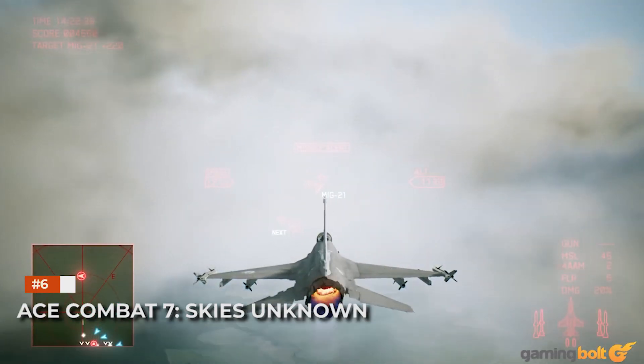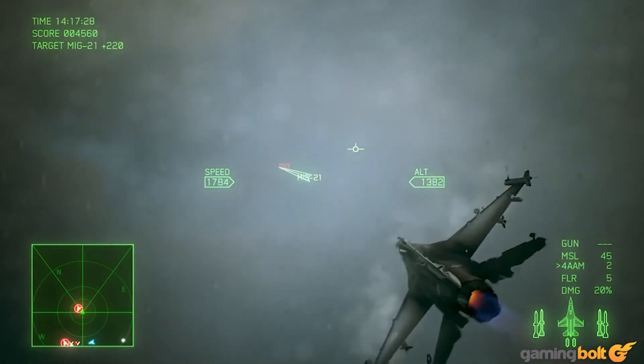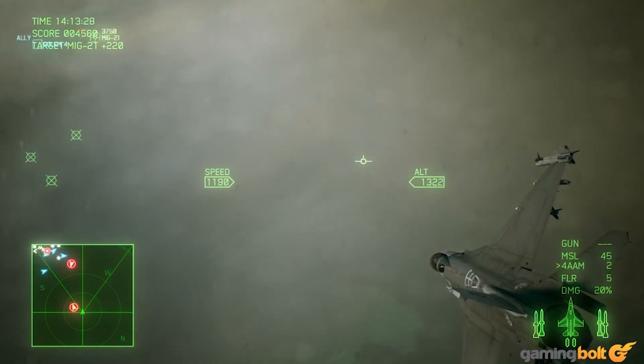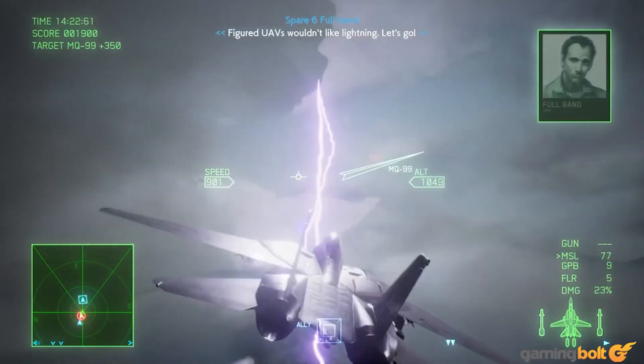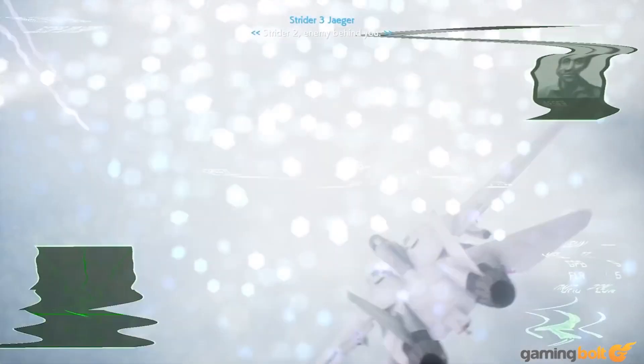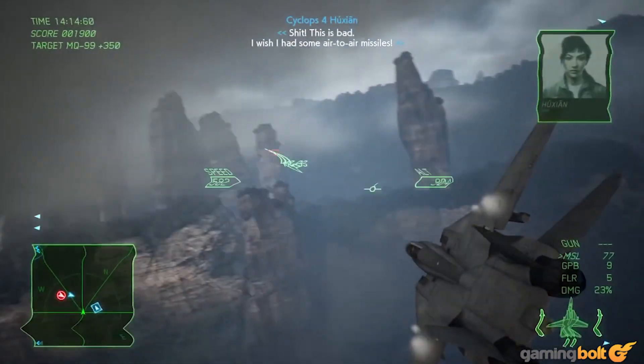Ace Combat 7: Skies Unknown. These might not be the most realistic looking storm effects, but the lightning bolts in Ace Combat 7: Skies Unknown are both pretty and unforgiving. They'll strike your plane if you get close enough, causing the HUD to fluctuate and one's vision to distort. Flying through a storm cloud and seeing the flashes on your plane drives home that danger even more.